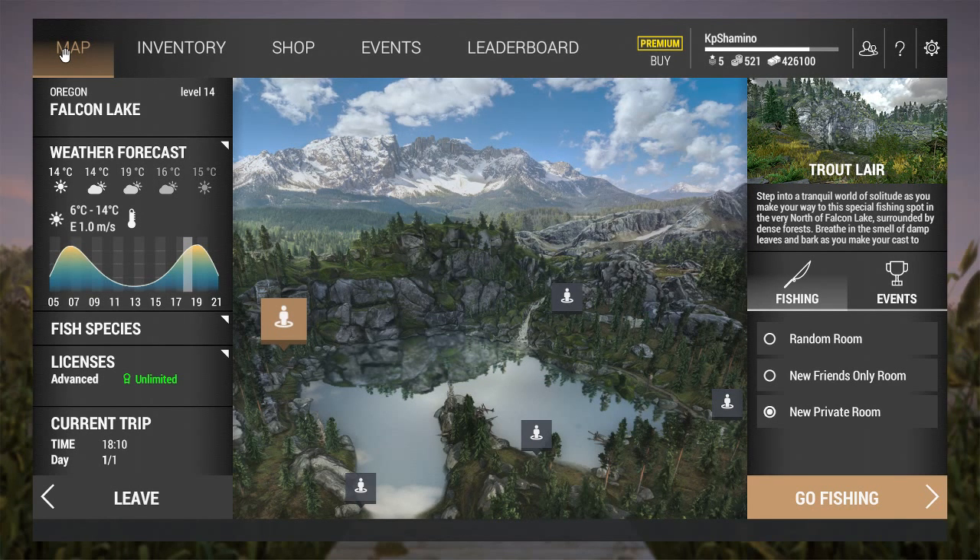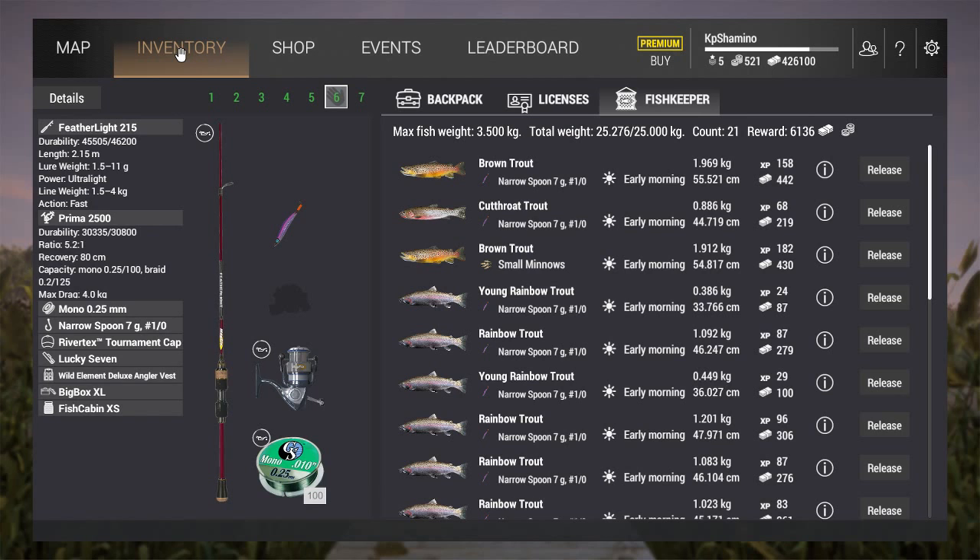Let's get started. I was fishing the whole day here and I'm going to show you what you need to do. First of all, you need to get another spinning setup. Your starting spinning rod - the Value Spin, I think 160 or 190 - is not going to do it here. The fish are bigger, you can already see it on my net, going to 2 or 3 kilograms, sometimes a trophy. You need to get another setup. I used the Featherlight on the beta - it looks cool and you can throw 55 meters with it using the 7G narrow spoon.